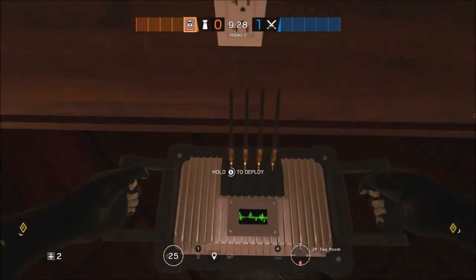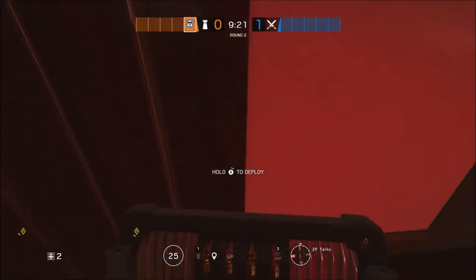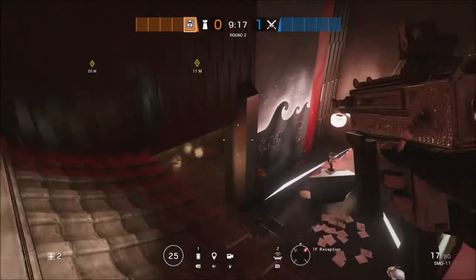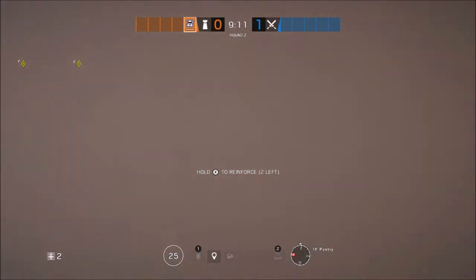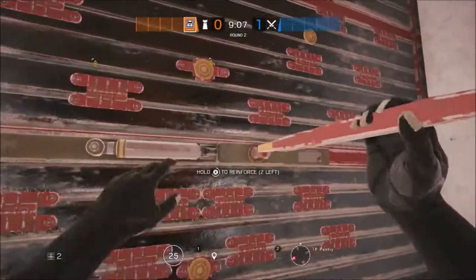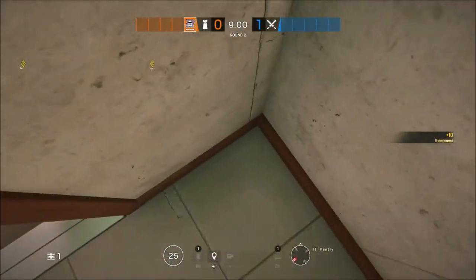Continuing with Mute's setup, you're going to place your first Mute Jammer in between those two mirror windows in T-Room before heading into Drum and placing your second Mute Jammer on the doorway between Drum and Terrace. You're then going to hop down the balcony and head into Pantry where you will reinforce the East Wall, before placing your third Mute Jammer on said wall and then your final Mute Jammer on the doorway to Pantry itself.